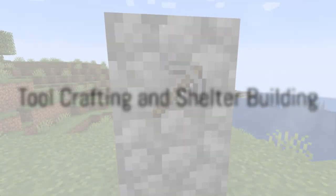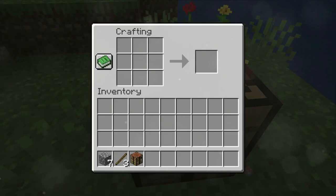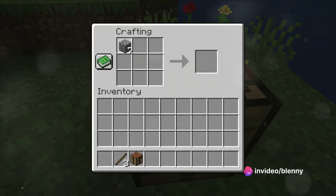Next, prioritize creating tools. A wooden pickaxe provides the means to mine stone, and from stone you can craft a stronger pickaxe. This progression continues until you reach the pinnacle of Minecraft tools: diamond.